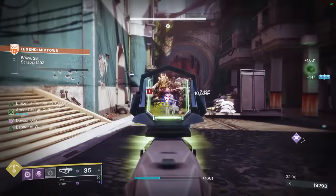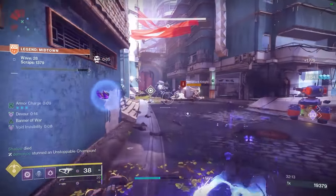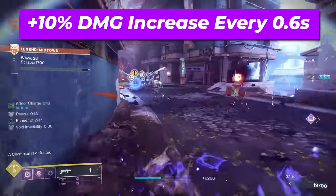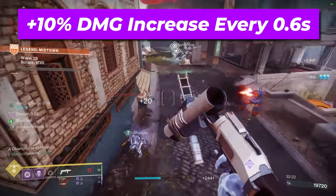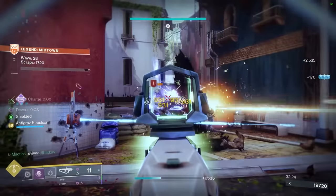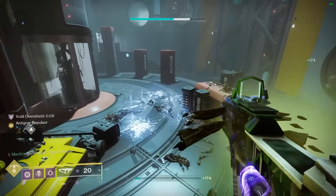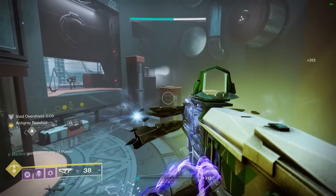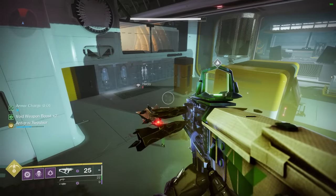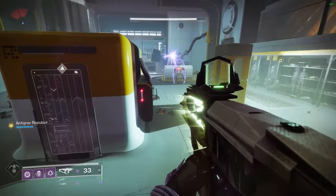Additionally, whilst in hover mode, enemy combatants will be less accurate at targeting and hitting you. But where the real magic of this weapon kicks in is with the fact that while airborne, the Manticore will receive a 10% damage increase every 0.6 seconds, capping out at a 100% damage increase — aka double damage — once airborne for a total of 6 seconds. If you ever want to exit hover mode, you can do so by reactivating your jump, ceasing to land enemy hits, running out of the Anti-Grav Repulsor buff, stowing the Manticore, or by activating the special reload by holding your reload button.